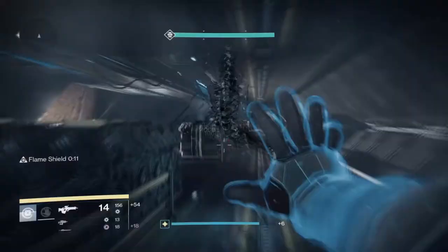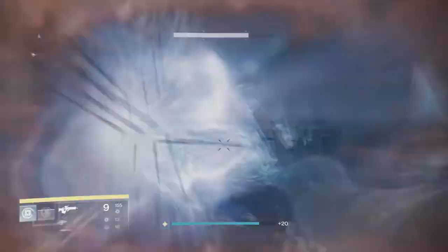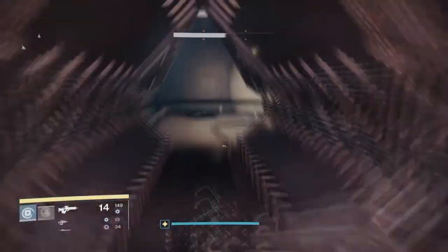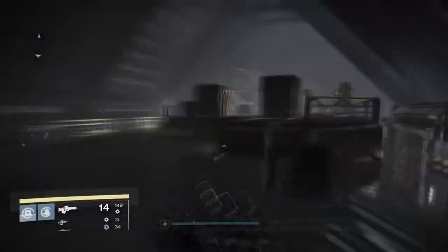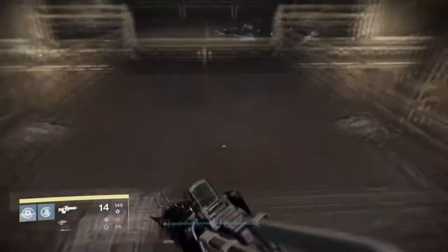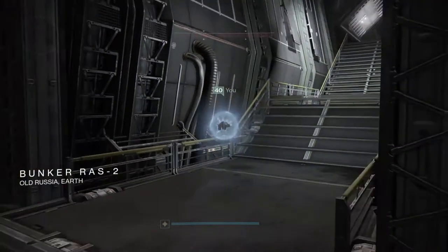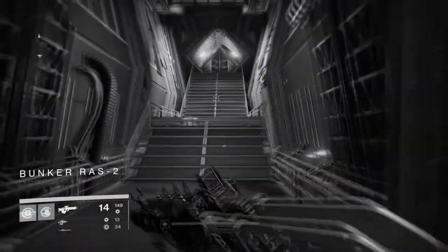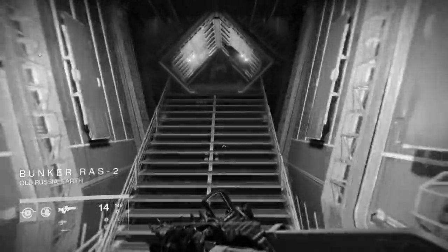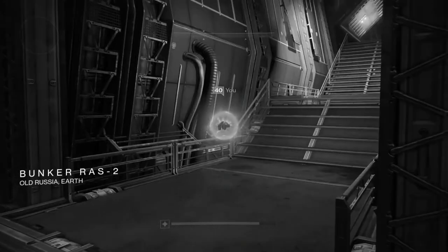Unfortunately this is where it gets very annoying. You have to run all the way back to where you first began the mission in the Forgotten Shores. Just run all the way out of the bunker — you don't have to go all the way to where you spawned, but you have to get right out of the bunker. Oddly, once you get to the point where it says Bunker Rast 2, if you run past it you will just die for some reason, but it's okay — you can respawn and just proceed.